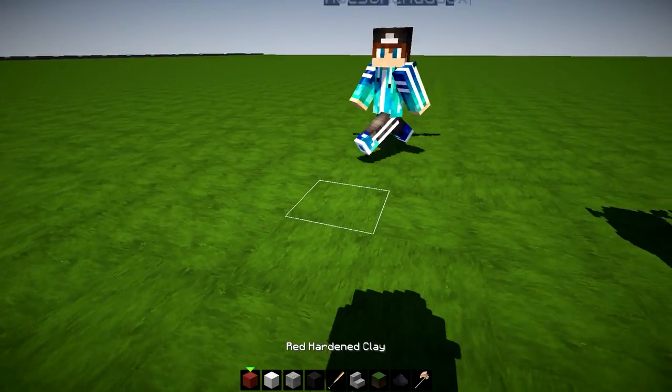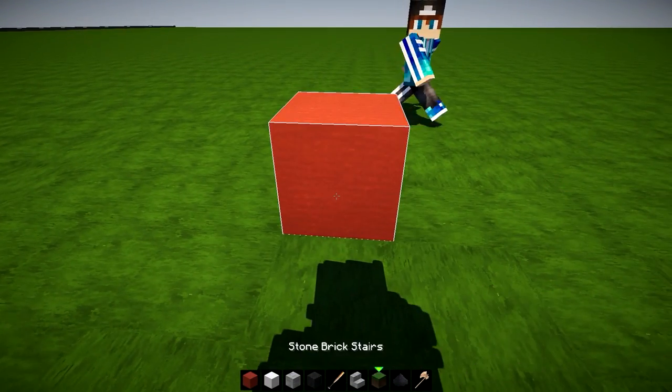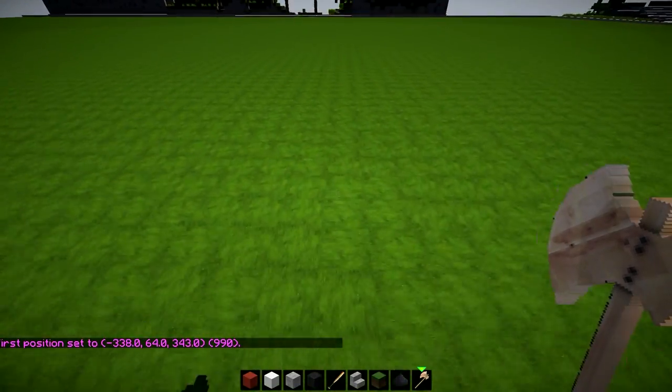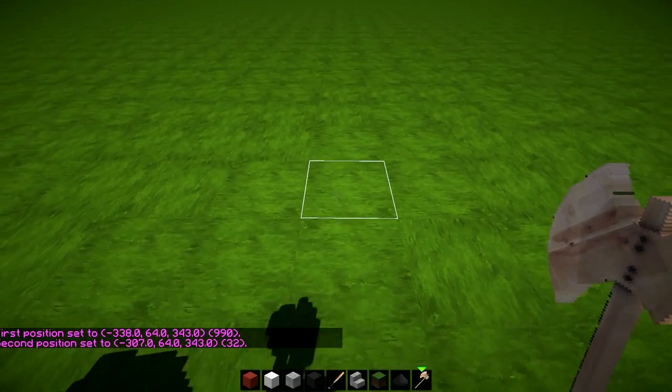What I want to do is use the UTB texture pack first of all, and I'm going to be counting. I'm going to go from here and count out 39 blocks between my red markers.